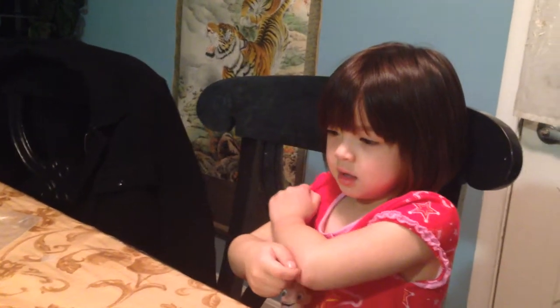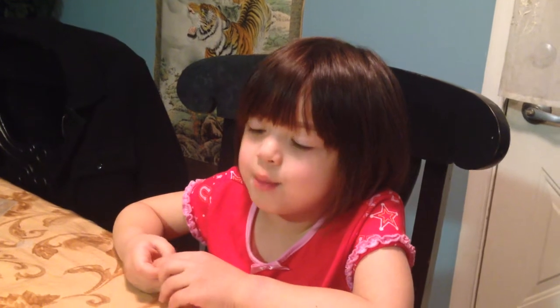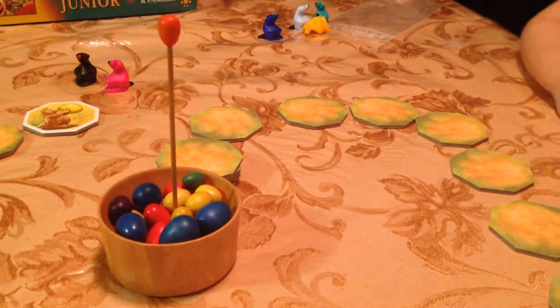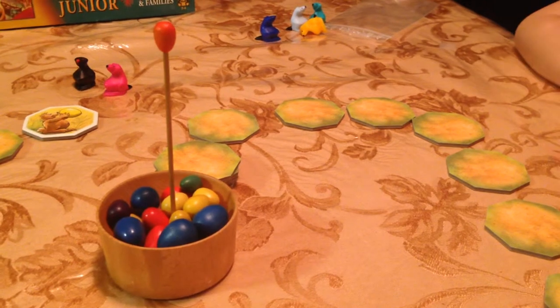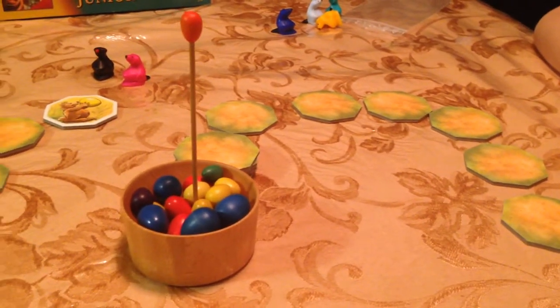And so then what happens on each turn? You flip over a card, and there's a color, so you get that color. And if you knock over the stick out of the bowl, that means they're out. So what happens if you knock the stick over? That means you have to go all the way back — back to the last time that color came up.